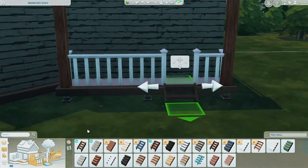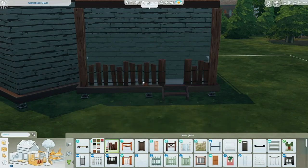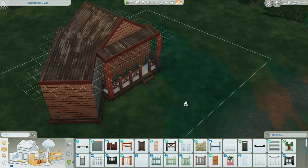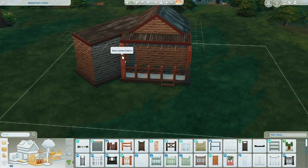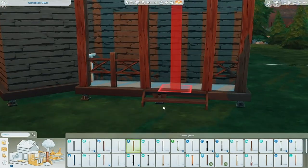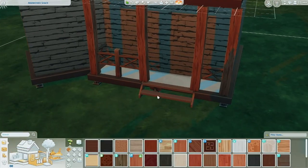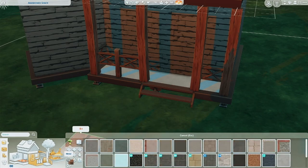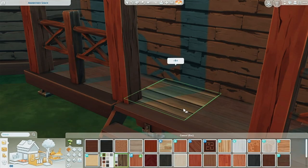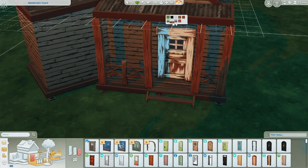I ended up going with the Cottage Living fence - I was going to use the Werewolves one but I liked the Cottage Living one better. I'm trying to match all the browns so they go together well. I found a few images of shacks online that I'm using for inspiration. One had a really small porch like this that I liked, so I added that on. I also liked this foundation because it kind of just looks cheaply propped up. For the porch floor I use Cottage Living again, and for the windows and doors I use the new pack.